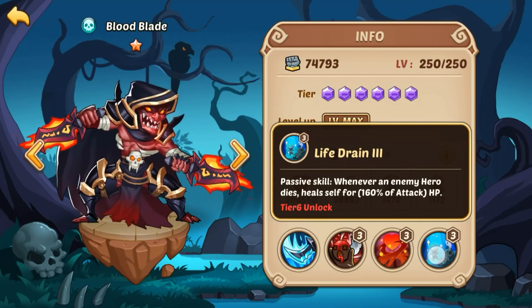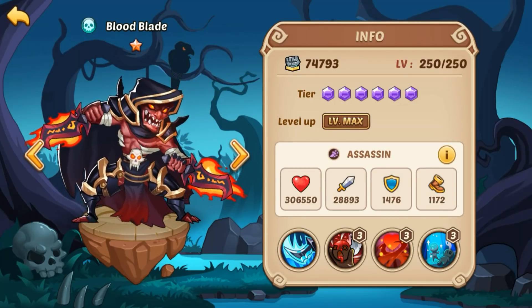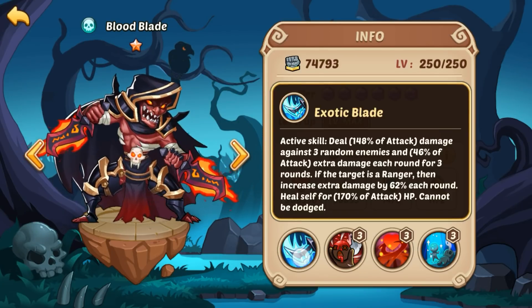The last passive, Life Drain: whenever an enemy hero dies he heals himself for 160% of his attack as HP — which is obviously great in PvP and in things like the Aspen Dungeon. So the first thing we're gonna talk about is PvP: which one is best for PvP? I'm gonna go ahead and say neither is the best for PvP — they are very close to equally useful in a PvP setting. Bloodblade being able to self-sustain is really valuable, and the extra damage he does with bleeding dots plus hitting 3 random enemies over Walter's 2 is fantastic. Plus he does extra damage to Rangers — Ice Blink, Queen, Demon Hunter — very popular Rangers.